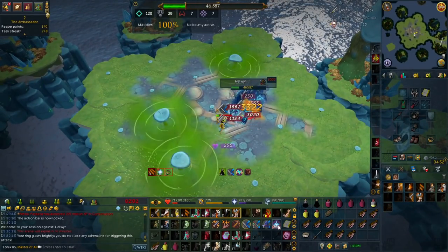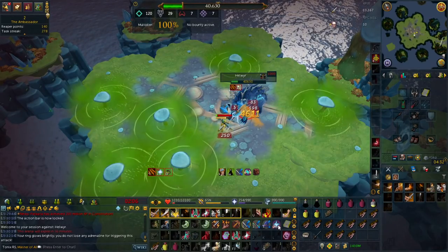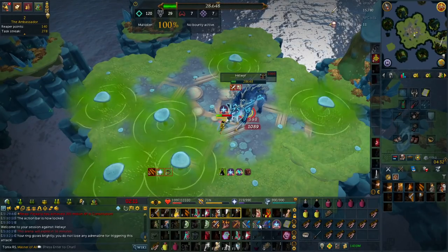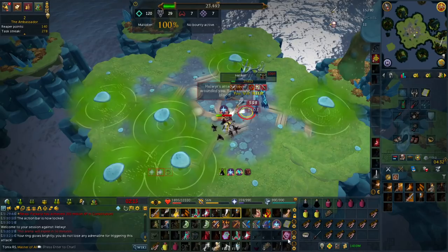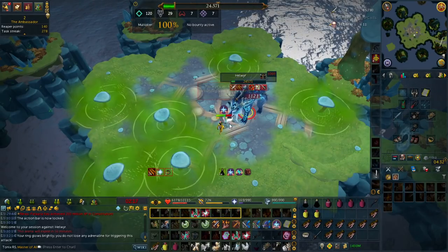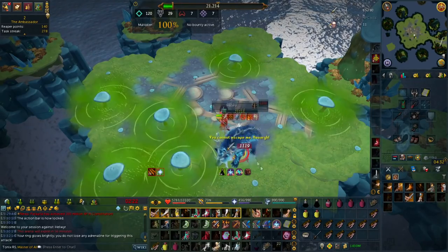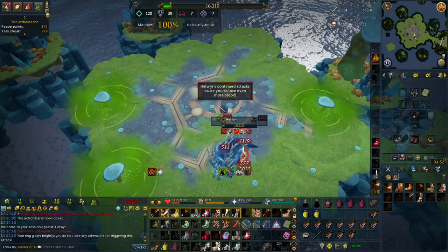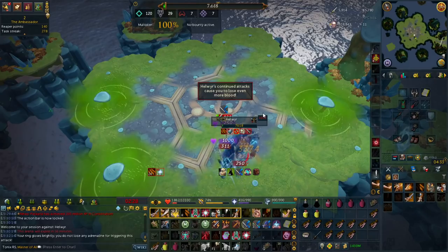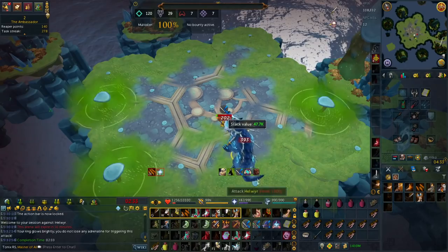These tier 80 plus weapons I list here will go for under 25 mil in today's GE price. Tier 70 God Wars Dungeon 1 armor is really nice for beginners because it's not degradable. Those who are new to this game might ask why power armor instead of tank armor. The reason being is because tank armor lacks the DPS, and even if you're learning, a lot of these deaths are because you took damage from mechanics, something that tank armor won't save you from. Just learn with power armor.